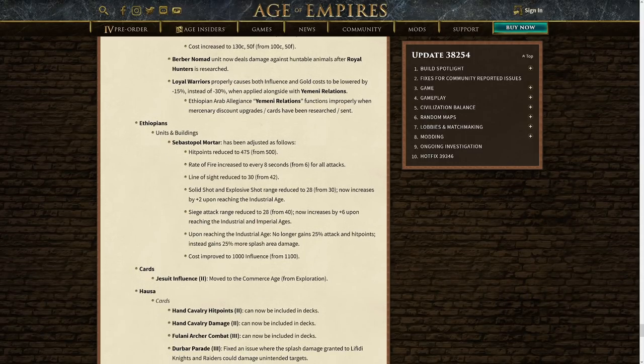For the Ethiopians, they've changed the Sebastopol Mortar. The hit points have been reduced from 500 down to 475. Now this is actually a breakpoint — a single culverin shot deals 160 damage against artillery, so that becomes 320 for two and 480 for three, enabling three culverins to kill a big boy. So a very good change, going to make that a lot more fair. The rate of fire has also been increased — it used to be six seconds, now it's eight seconds, so a good change.